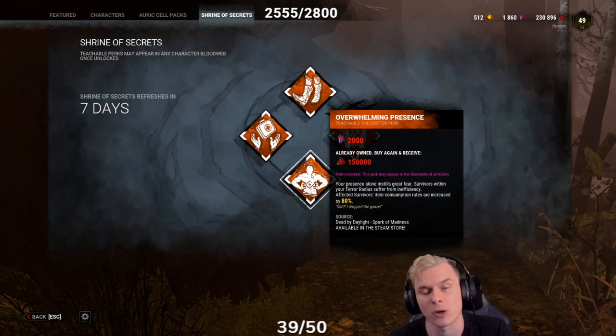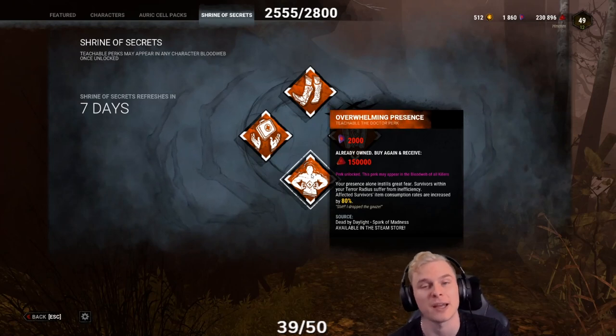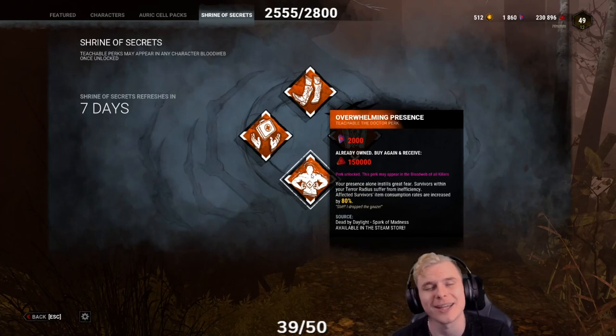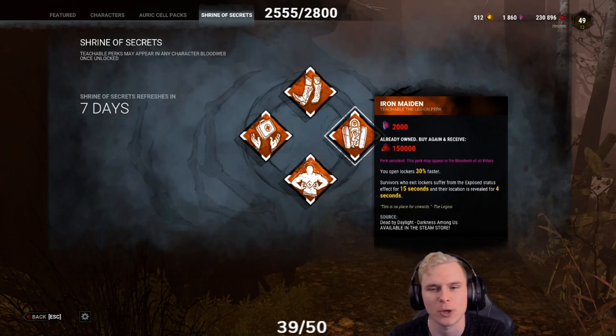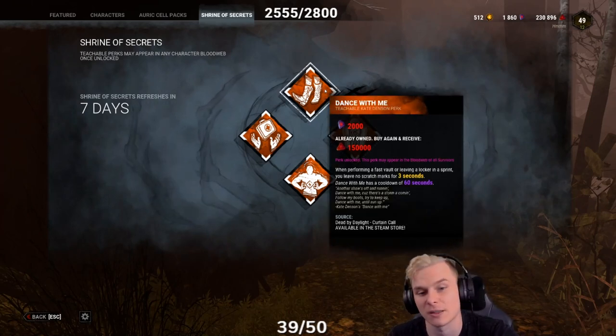However, it's outweighed by other things. It's dependent on survivors bringing items, and it requires your heartbeat to be active — so on a stealth-based killer it won't really excel, as opposed to Unnerving Presence which reduces skill check size and prompts them more often. I wouldn't buy it. It is a DLC Doctor perk unlocked at level 30. Iron Maiden is a Legion perk unlocked at level 40, and Dance With Me is a Kate Denson teachable unlocked at level 40.